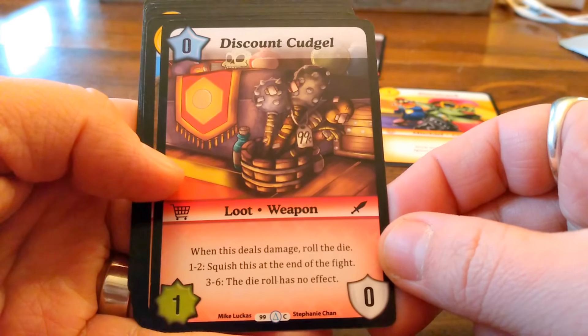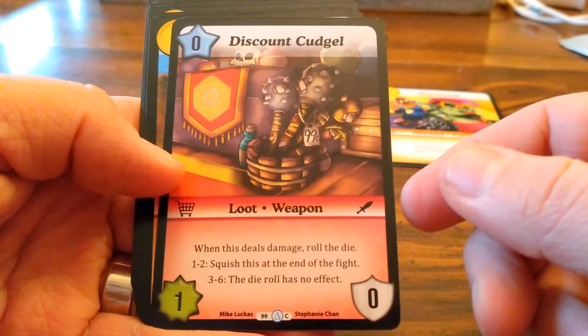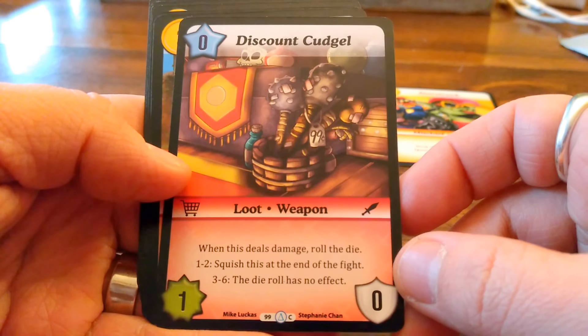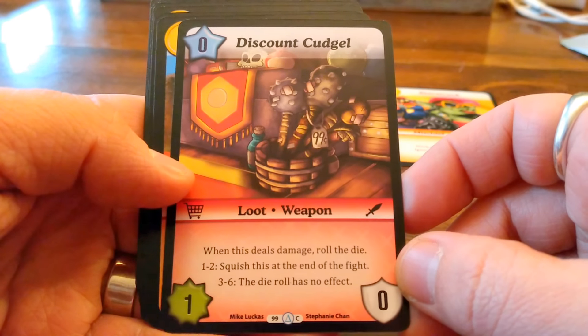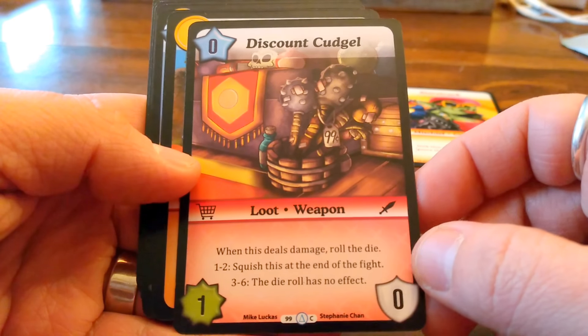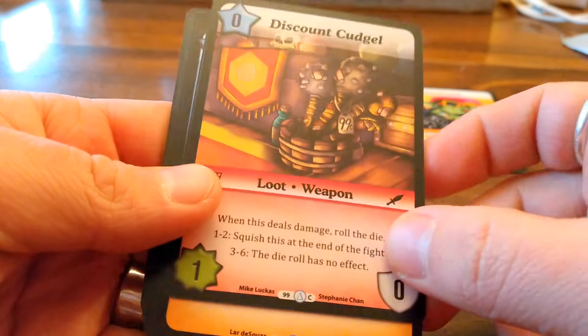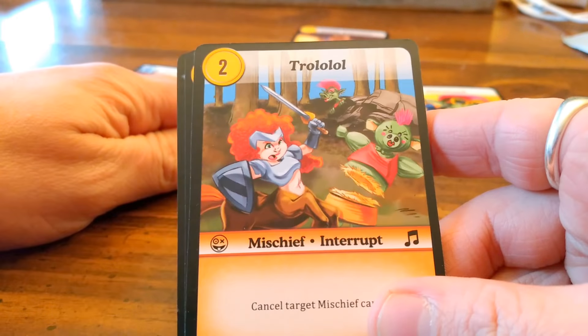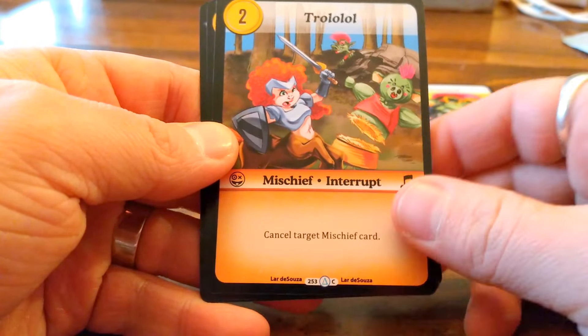Discount Cudgel — that comes kind of pre-included with the sets for the Warrior. When this deals damage, roll a die: one to two, squish this at the end of fight; three to six, the die roll has no effect. So this could be squished or not — pretty cool. Got Troll: cancel target mischief card, which is just pretty good facing the right kind of deck, and that goes in the Bard combo.